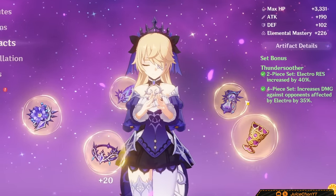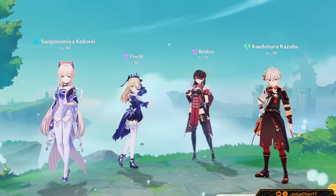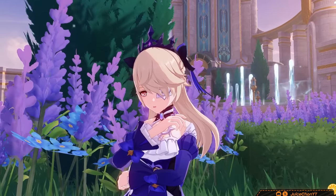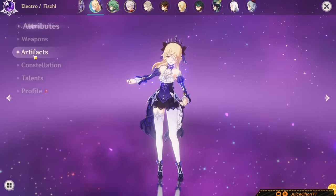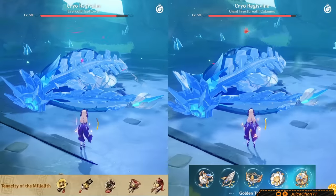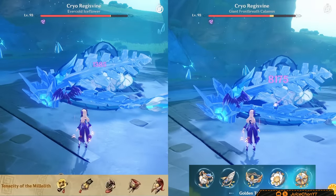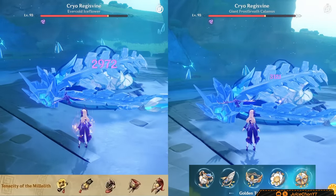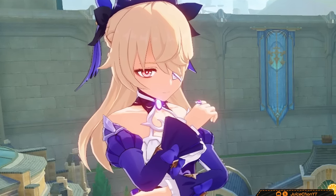You can also slide 4-Piece Thunderingsoother in there for Aggravate and Electro Charge teams, but one of Fischl's greatest qualities is her flexibility, so I wouldn't recommend this set as it limits her team options. 4-Piece Gilded Dreams falls into this same category. It's also viable to run your Fischl on 4-Piece Tenacity, but this'll reduce Fischl's high sub-DPS pretty significantly in favor of providing a team-wide attack buff.